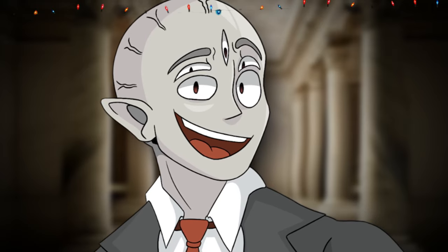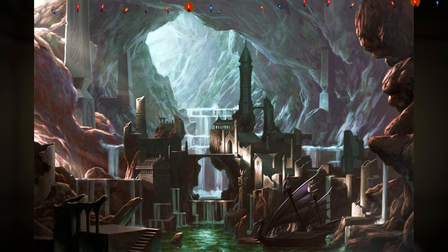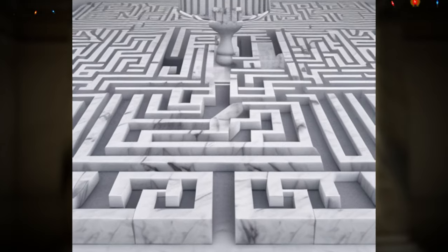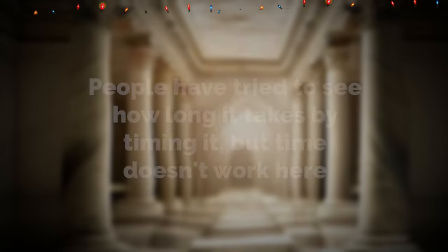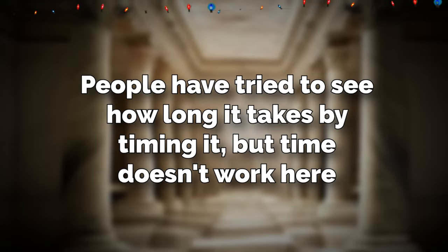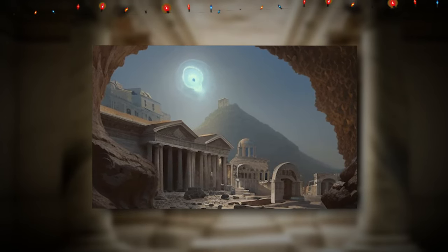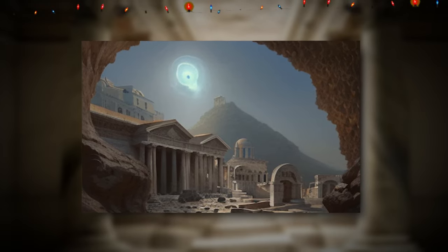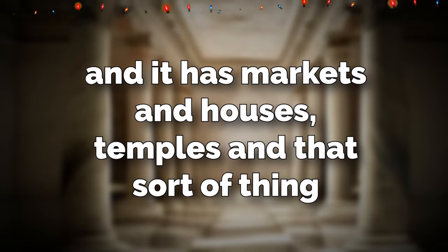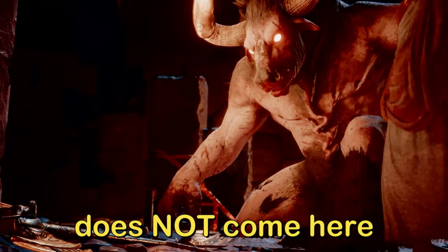The level is actually not infinite, because there's another part called the Lost City. The Lost City is in an underground cavern ravine type area, and you get here by walking in the maze for a really long time — an unknown amount of time. People have tried to time it, but time doesn't work here. The Lost City itself isn't massive, it's kind of small, but it's in this cavern cave type place and it has markets, houses, and temples. The good news is that the minotaur entity does not come here — it's never been seen here, and it looks like it either can't enter or just won't enter.